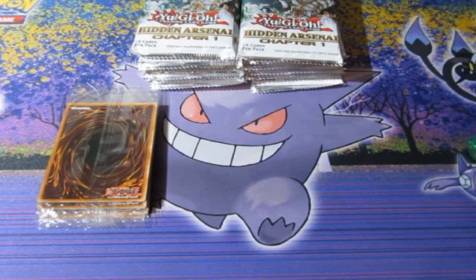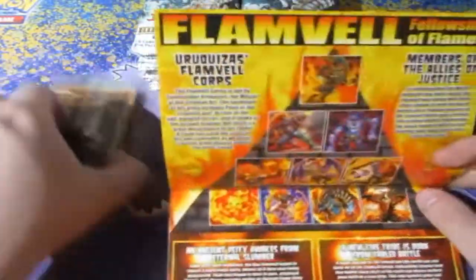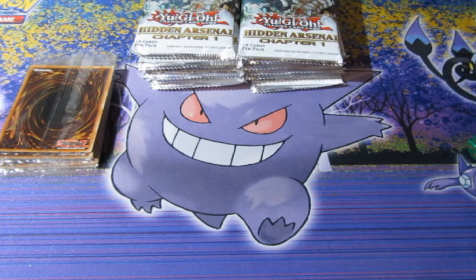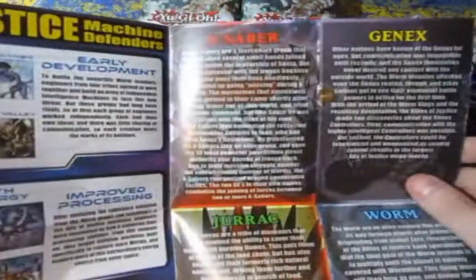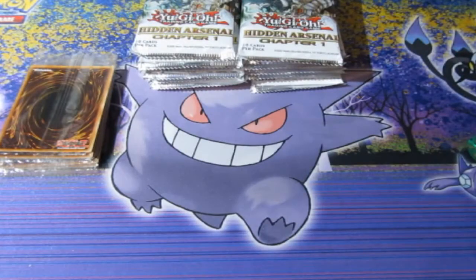Okay people, I'm back. Before we show everything, there's a little manual that comes in here telling you every single card in this set. In Hidden Arsenal Chapter One you get Flamvell, which are really good. You get Ice Barriers, which actually needs to come back now. We've got Dragunities, which are expensive. We've got Naturia forests, Ally of Justice, X-Sabers, Genex, Worms, Jurrac, Mist Valley, and The Fabled.